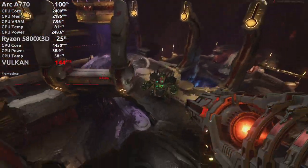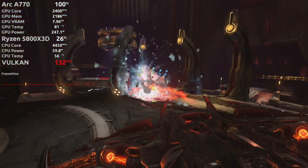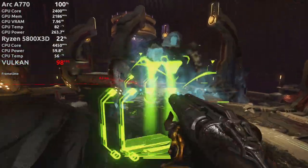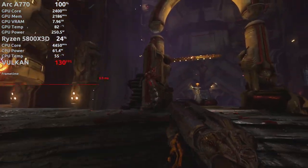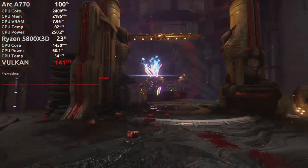Important to me: the A770 does great in Doom Eternal. At 1080p on ultra-nightmare settings with ray tracing, the framerate hovered around 120fps. Of course, performance improves a lot when we turn off ray tracing.